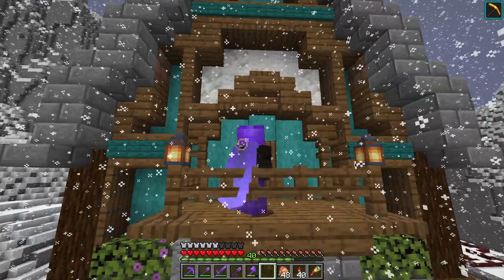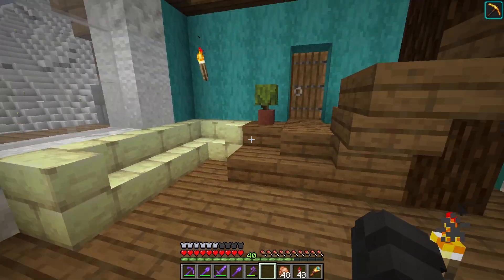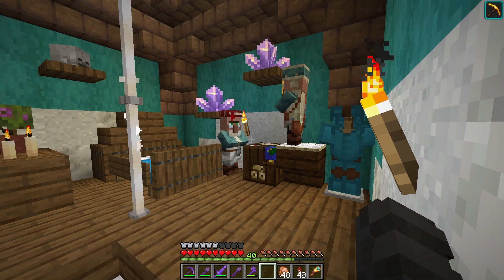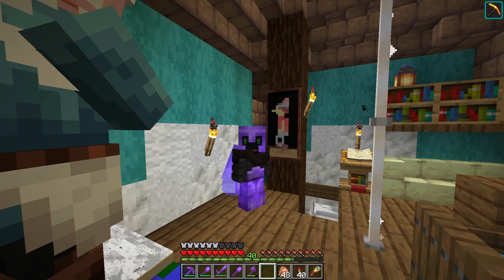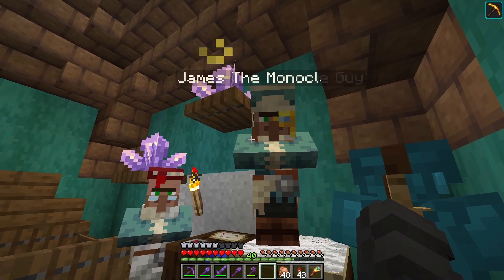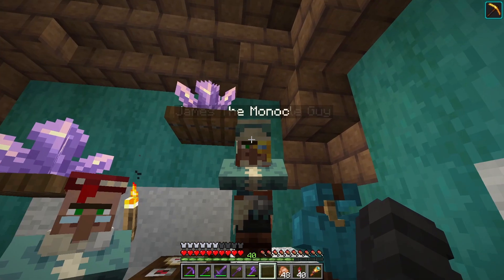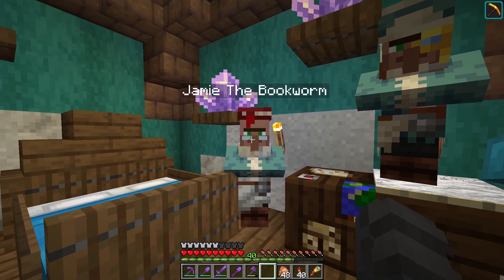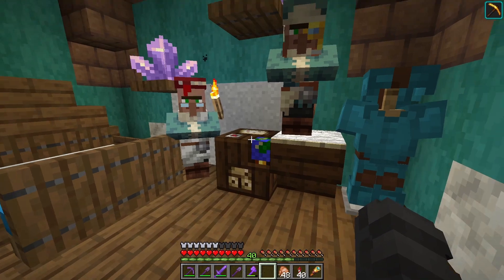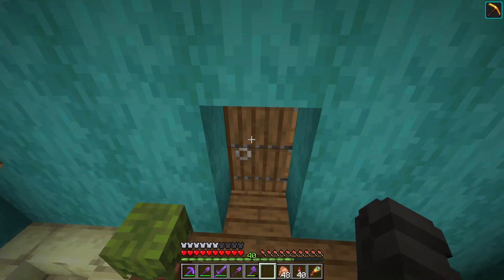I've added a little balcony in the back section here and some interior on the inside — a small little kitchen area, a couch, and a staircase up which leads to two villagers. We have our first citizens of this town that aren't in a cage or forced to be in a trading hall. So let me introduce you: we have James the monocle guy and we have Jamie the bookworm. My friend actually helped me name this guy and together we found a suiting name for the other one. I wanted a librarian villager, and James the monocle guy obviously has to be the cartographer — it suits him to just sit up in the tower and do his charting, while Jamie the bookworm can just read and stuff.